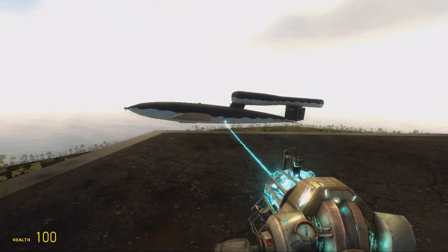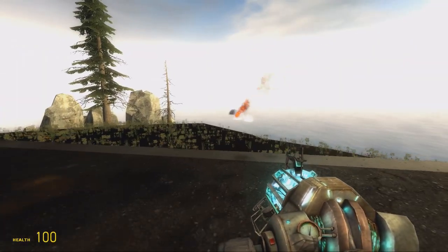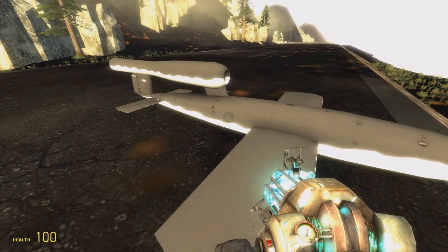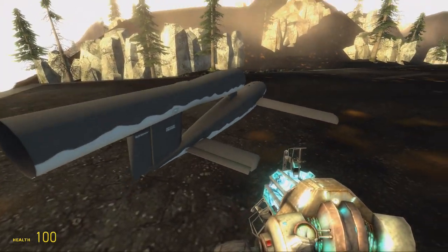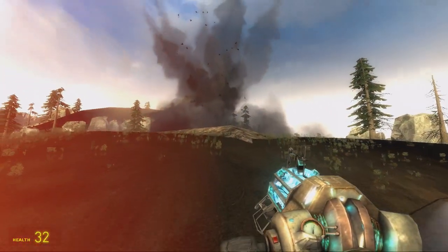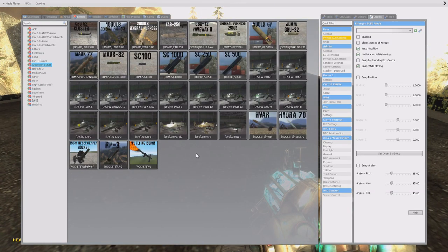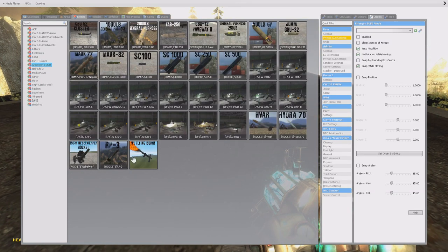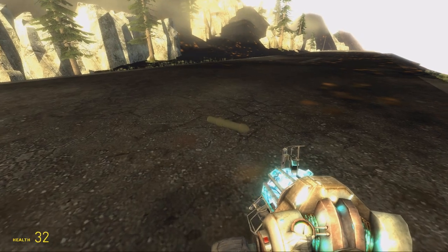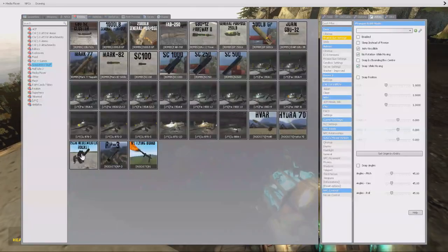I kind of want to look at this V1 rocket though. Let's launch it a little bit closer. That's dangerous — and very expectable. There are some cool rockets in this pack too.